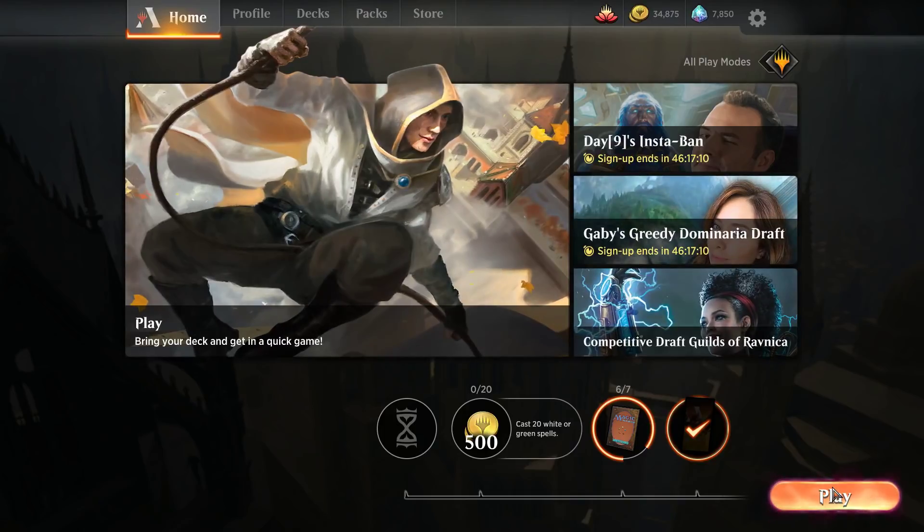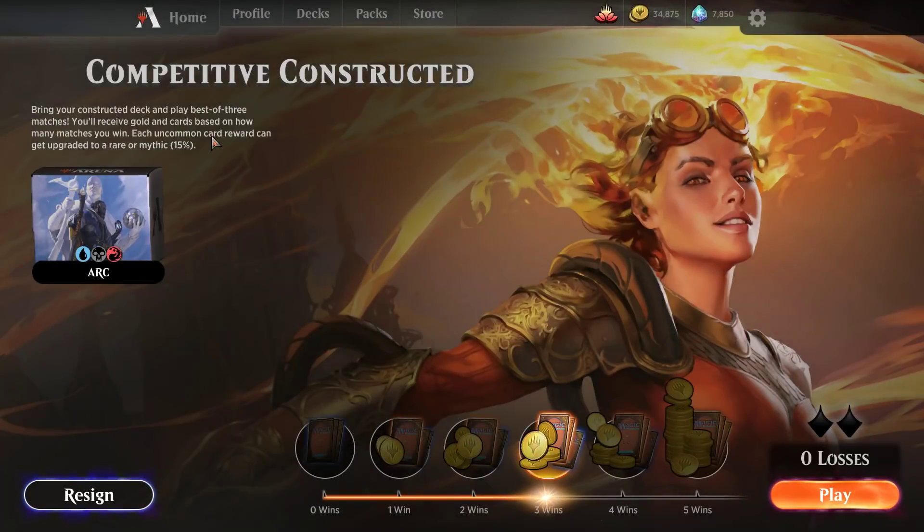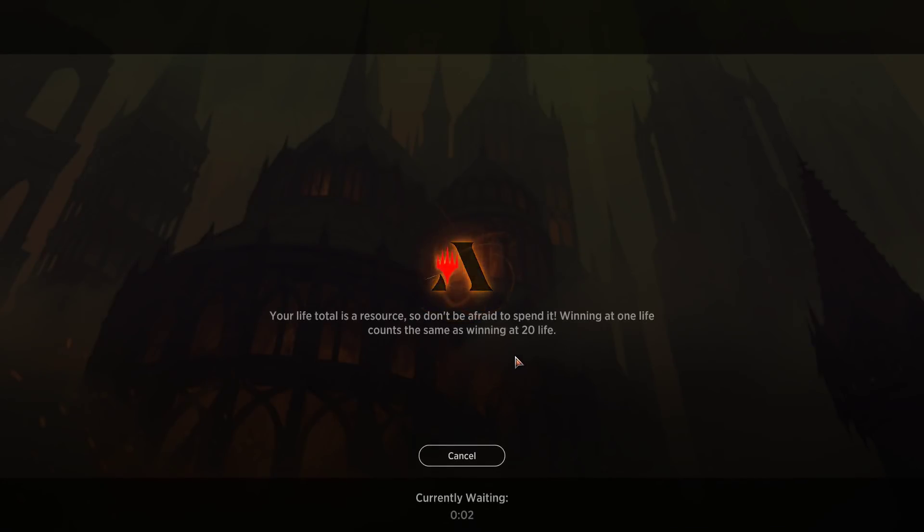All right, hello again everybody, we are back. This is your friend Will. We're jumping back into competitive constructed here on Memory Lapse, playing the Izzet Light Phoenix deck, living out our GP dreams. Going into round four here, so I think we peeled off six games in a row to hit this three-oh. Definitely profiting. Everyone's watching the GP right now because matchmaking is taking a while, but this is the least popular mode for sure.